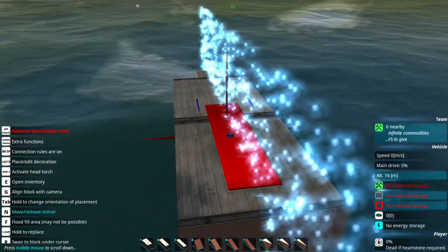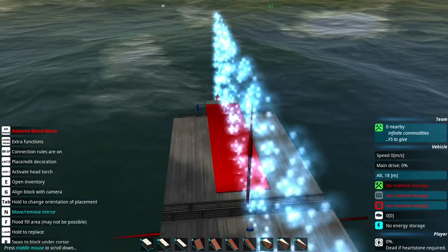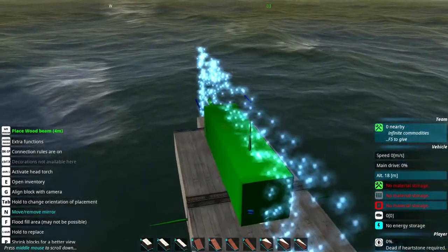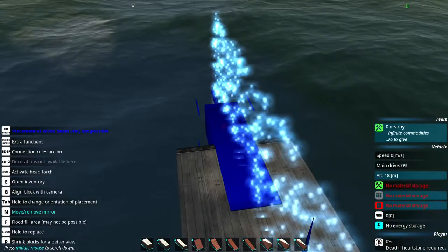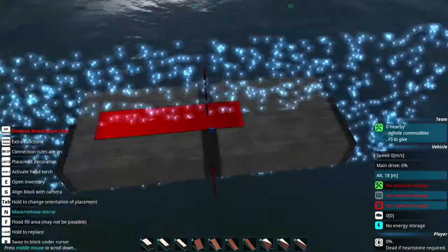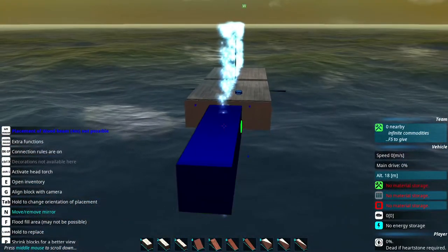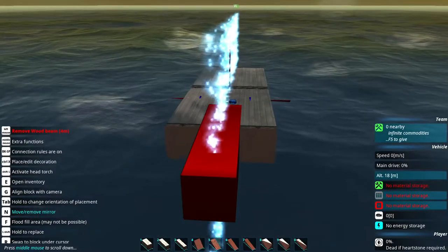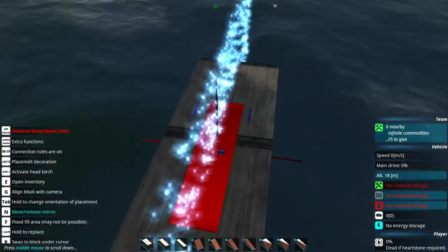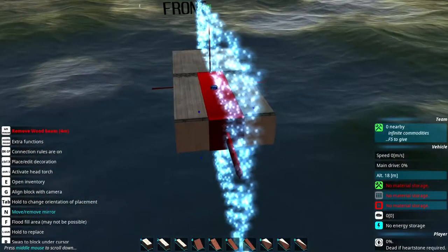Now I want to delete the last block — the starter block the game gives you. Move over to it with your current block and make sure it turns red while facing the same direction. You have to be careful because sometimes it will fight you a bit. If done right it should remove the block. You really have to play around with WASD, spacebar, and left alt. Once you get more familiarized with keyboard-based building it gets simpler over time.